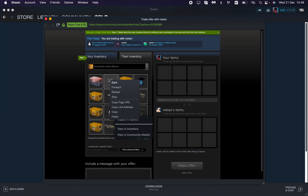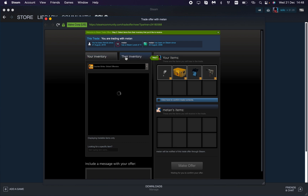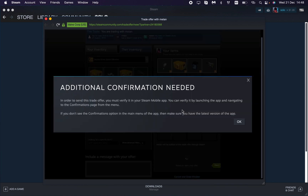To edit, just choose the necessary items. You can also click on their inventory to find the necessary items in the other person's inventory. Then just click on 'Click here to trade' and then click on 'Make Offer'.